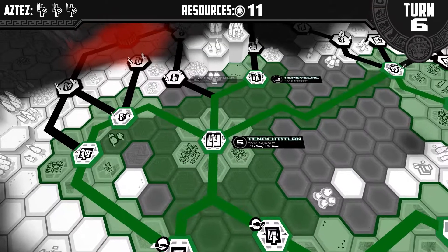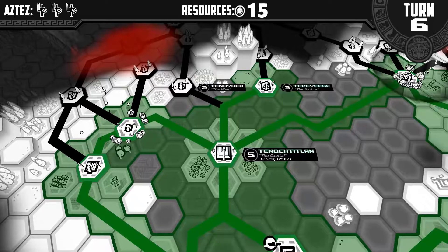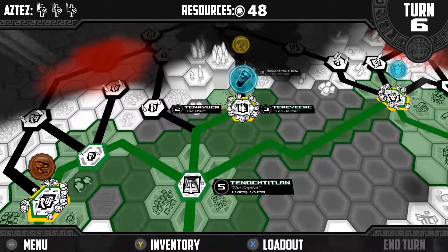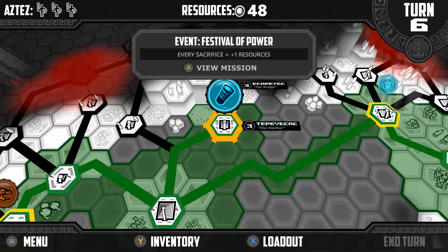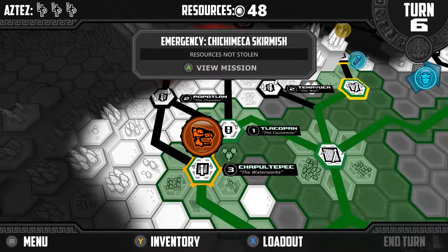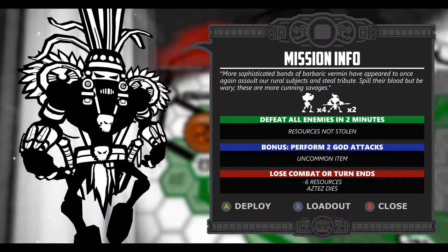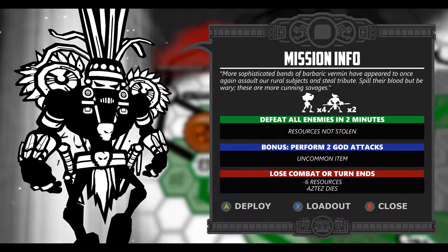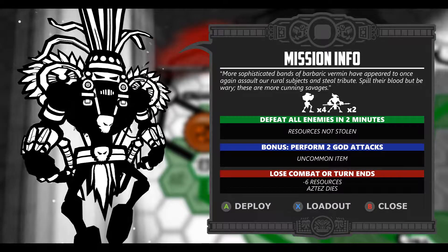At the end of every turn, some cities will grow in population, you get resources for the total population of your empire, existing random events disappear, with emergencies activating their negative effect if left unresolved, and new random events spawn. While there are emergencies that may cause you to lose resources, population, or even an Aztec, there are some which activate global effects if left unresolved.